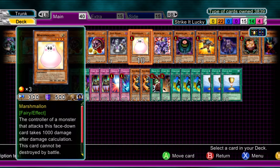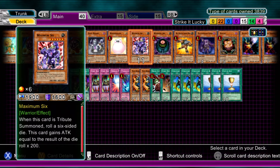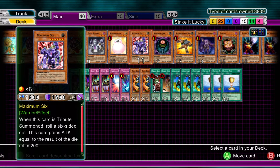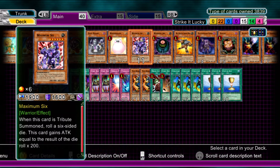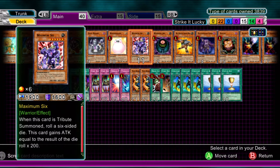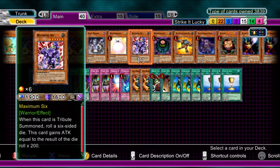One Marshmallow, because you might need that little bit of stalling — and it does 1000 damage. Maximum Six — again, another gambly-like card. If you think of the average of rolling a three, then this card more often than not is going to be on 2500 attack. If you get higher than that, then great — you can even top a Blue-Eyes White Dragon at 3100 attack. It saved me a few times as well, got me over Hyper Psychic Blaster. Another fun card to use. Tribute monster, yes, but whatever.